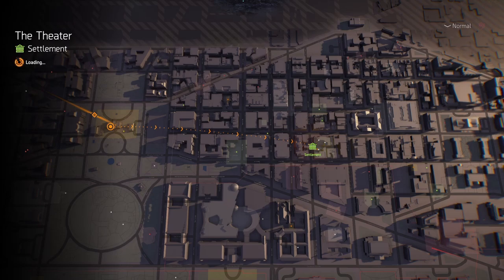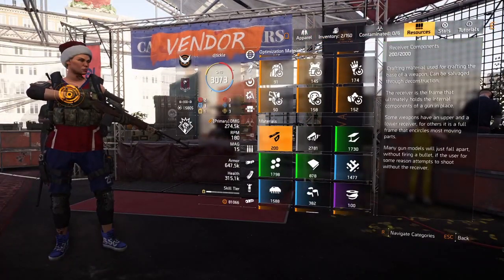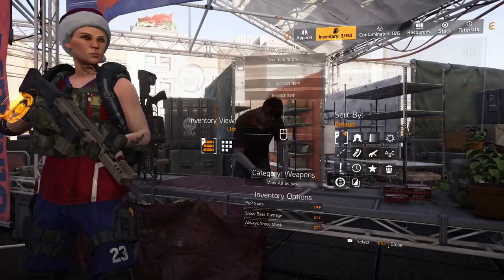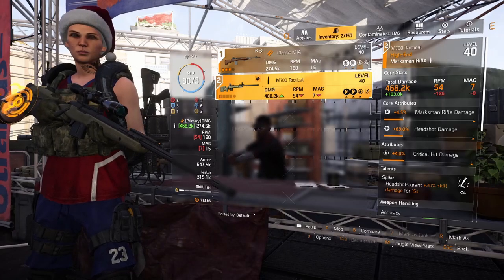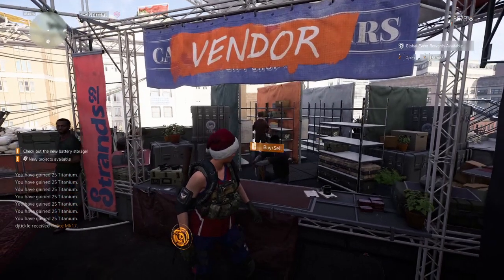This time around we'll do the math. I've got 200 receiver components currently, so we need 1800 more to max out. Buying one gun gives us 46 receiver components, so we divide 1754 by 46 — which means we need to buy 39 guns to max out. Then we fast-forward through the buying and deconstructing.